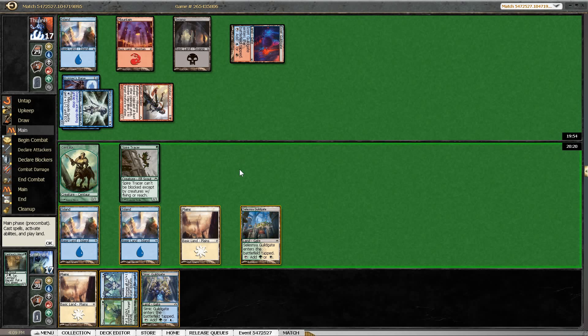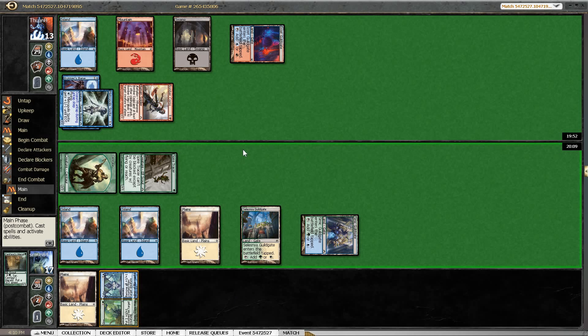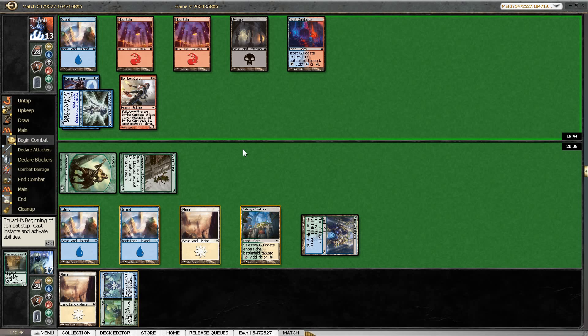Our opponent didn't play anything here, so he might be sitting on Psychic Strike. Going to play it safe and not play my Gift//Give because I don't have much else — I'm kind of reliant on that resolving and I can't afford to play this into a removal spell or a counter he might have.